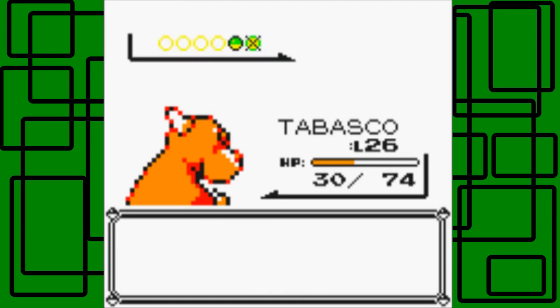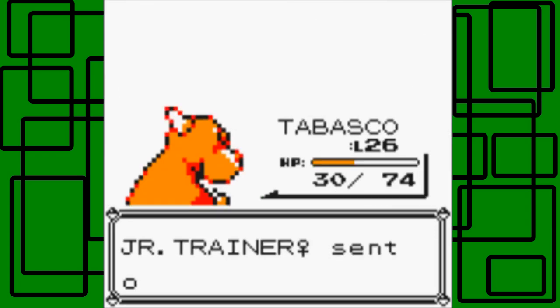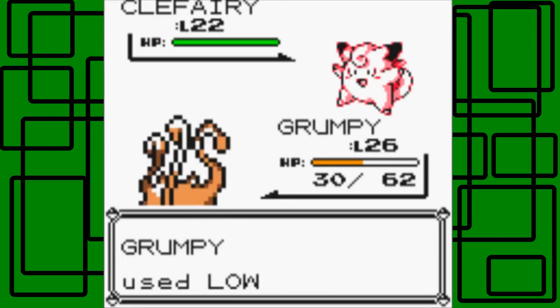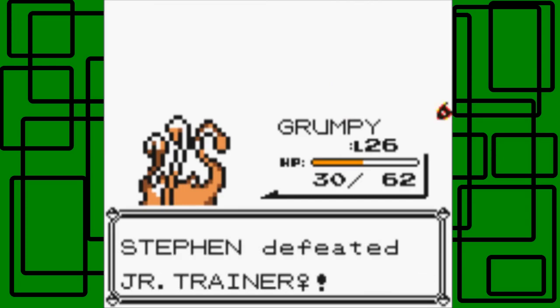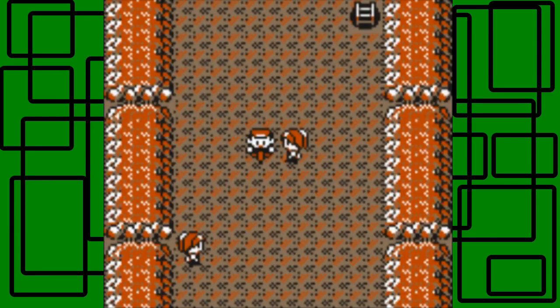The trainer is about to use Cofagrigus. We'll go to Grumpy for that one because we can use Low Kick or something. This Cofagrigus is level 22. It's good for Low Kick on this thing. It hits awesome - one-hit KO, awesome! So yeah, there goes the trainer. She is defeated. It was too dark, okay, whatever. That's worth a bunch of Poke Dollars.